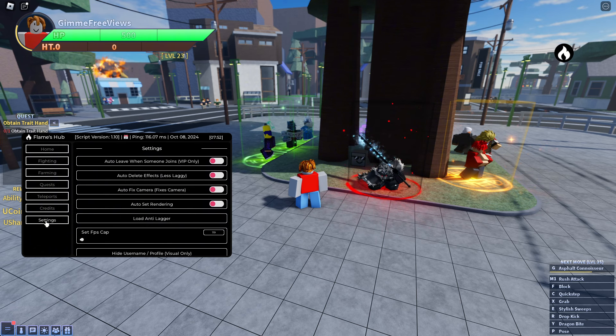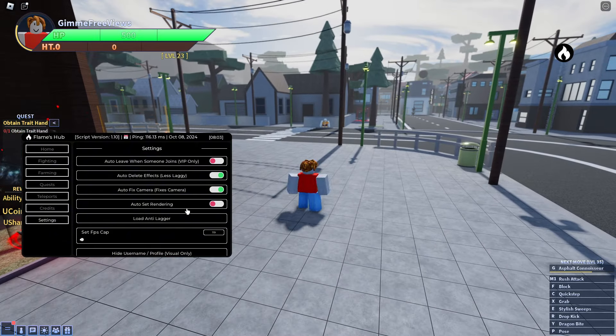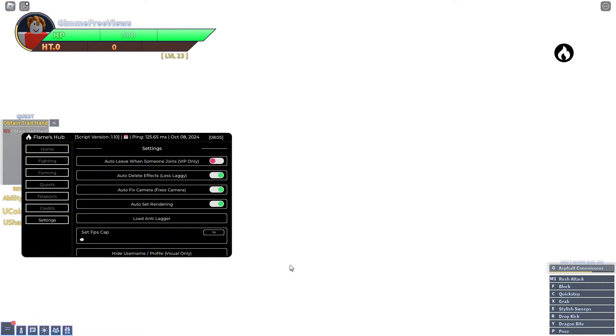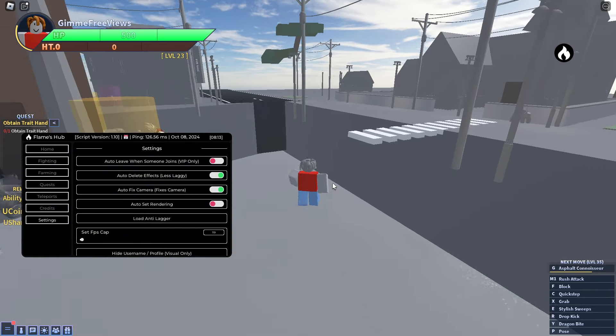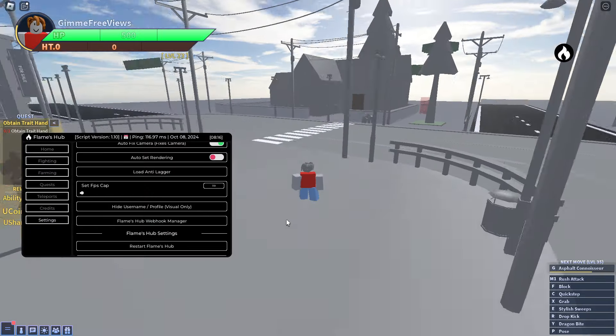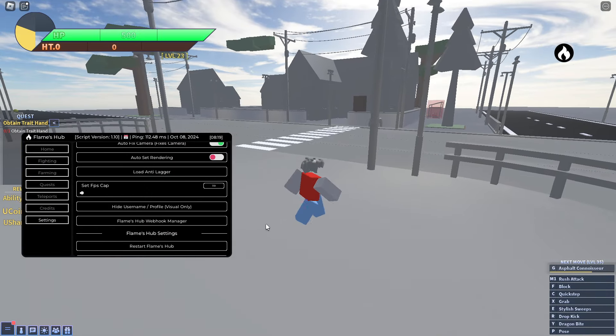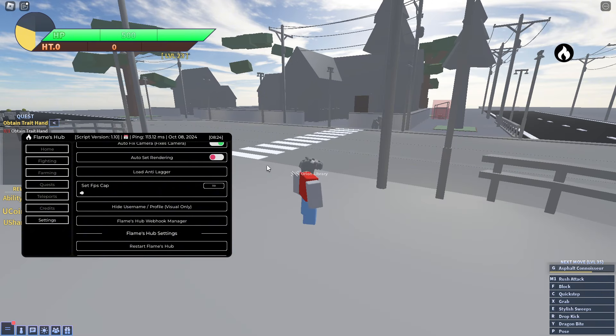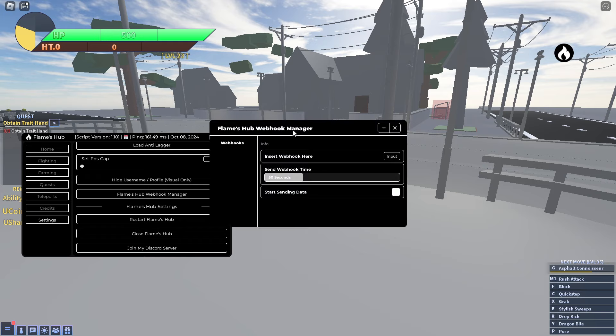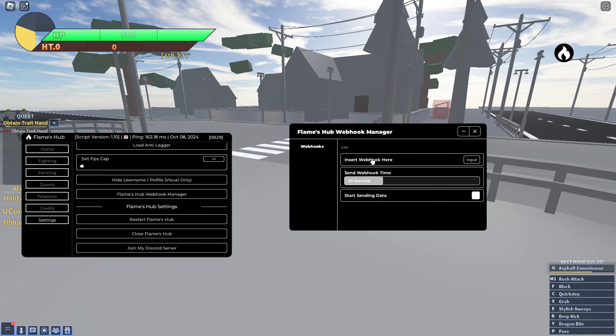In the settings we've got auto leave when someone joins, which is a VIP option, delete effects for less lag, autofix camera, auto set rendering which makes your GPU perform better when farming for longer periods. There's also load anti-lagger which makes your game look worse but helps if you're lagging. We've got hide username as a visual-only option and a webhook manager.